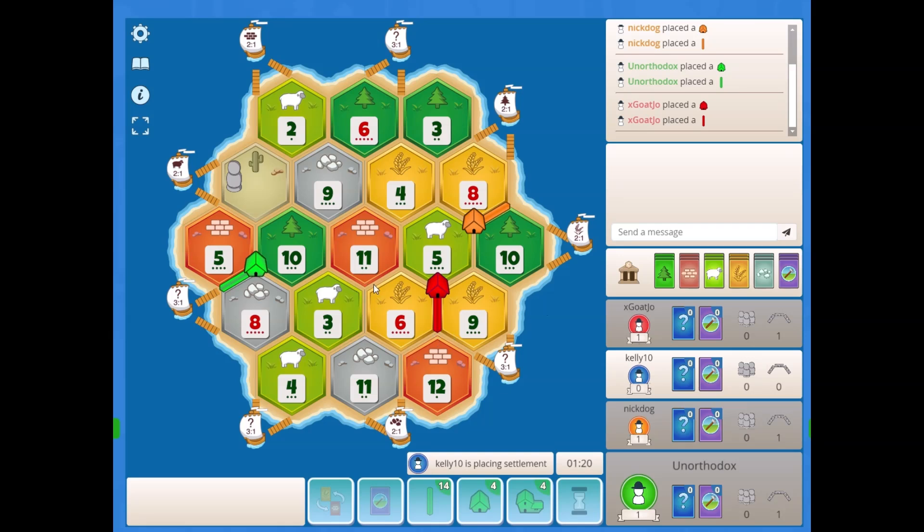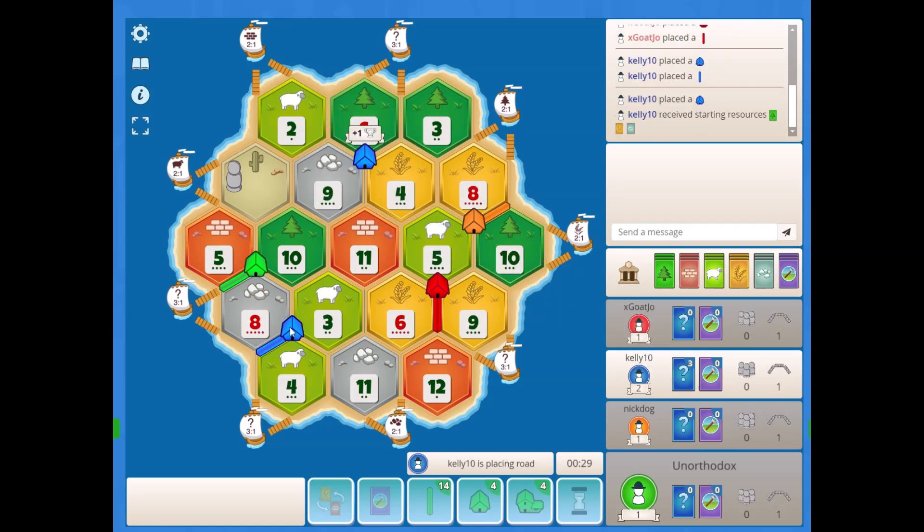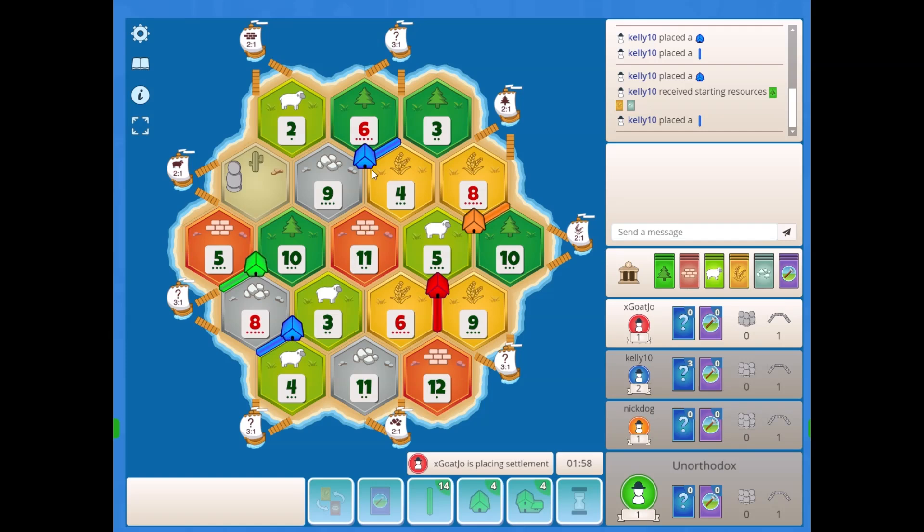The 6-11-12 and the 3-6-11 spots are still open on the other side of the 6-wheat. We know they're going somewhere around the 9 ore — my best guess is 4-6-9, but I think 9-10-11 offers something good for them too. Blue goes last with 3-8 and 4-6-9, so I think that pushes red to 9-10-11. I think that just makes the most sense for them.